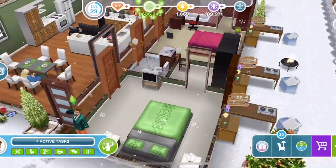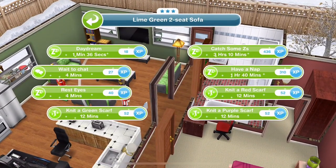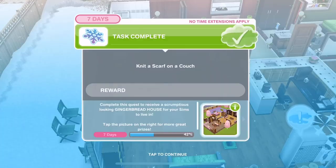Click on the sofa and choose from a green scarf, a purple scarf, or a red scarf. Let's go green - they're all 12 minutes. All knitted.